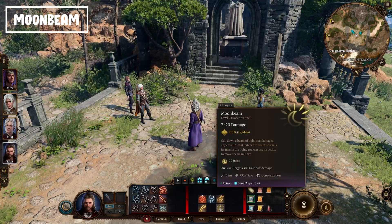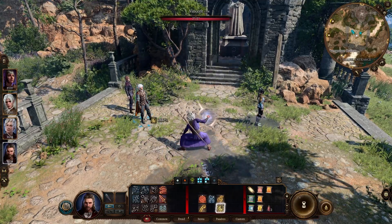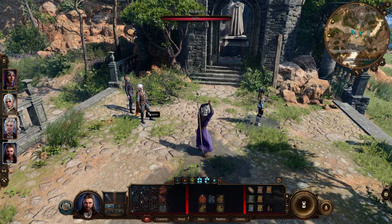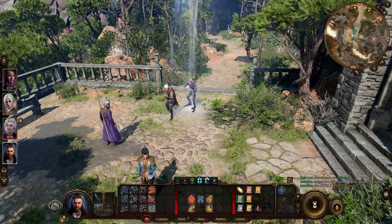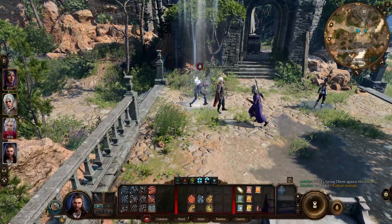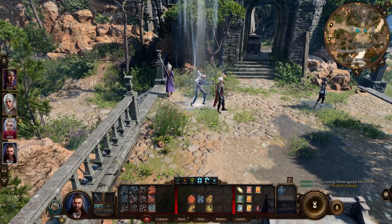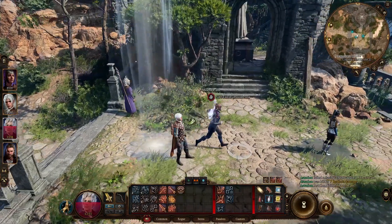The next spell is Moonbeam — it's kind of similar to Cloud of Daggers but deals a bit more damage. You place it on an area and enemies moving through or standing inside receive radiant damage. It lasts up to ten turns, so it's also great for tight spaces and choke points.